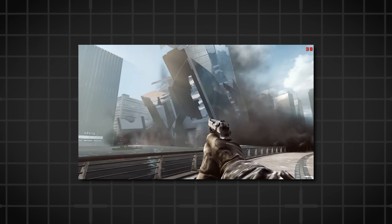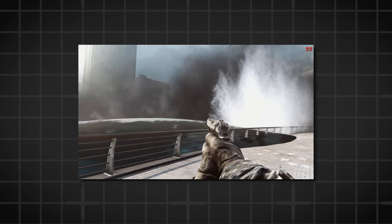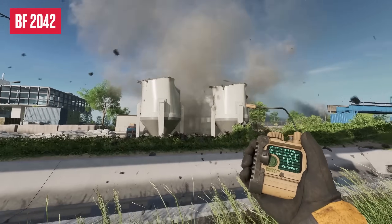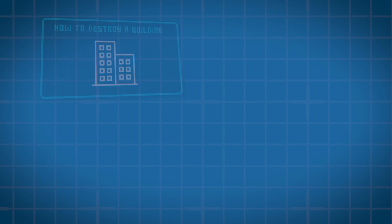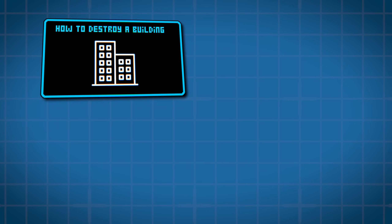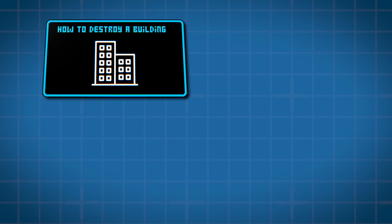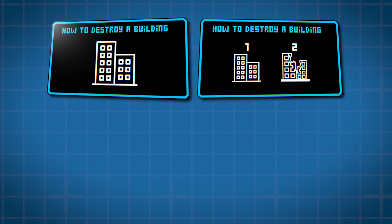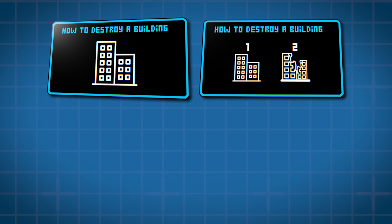Have you ever wondered how game developers create insane destruction in their video games? Here's how it works. Picture a game where you're about to blow up a building. The game actually has two versions of that building ready to go — one that's all nice, tidy, and pristine, and another that's been broken into smaller bits.